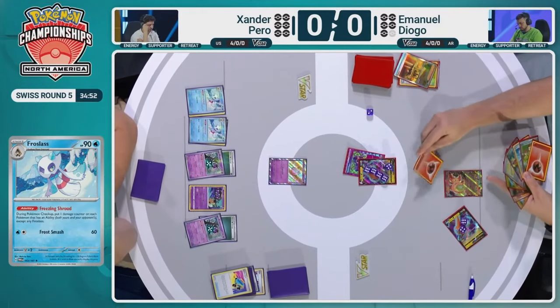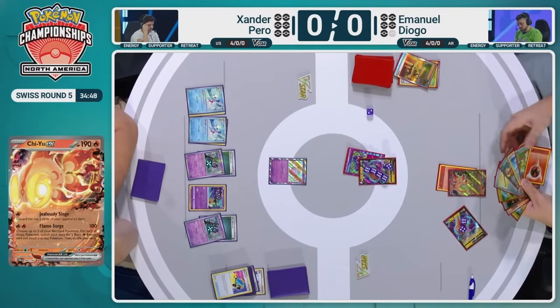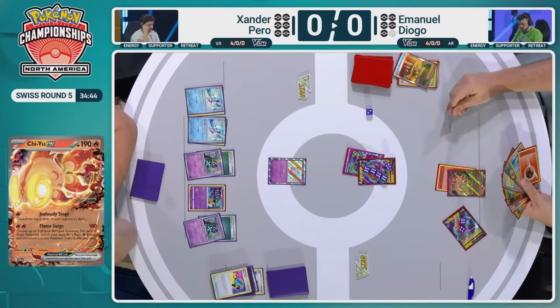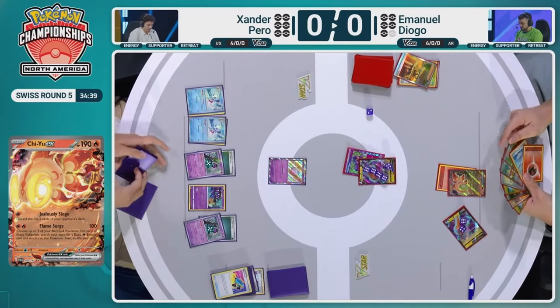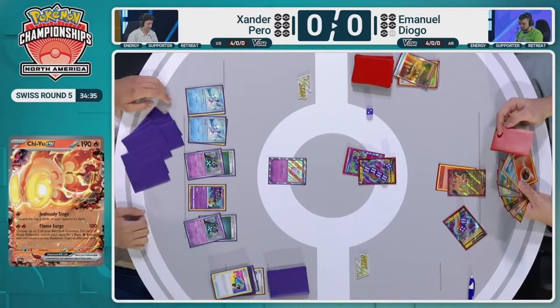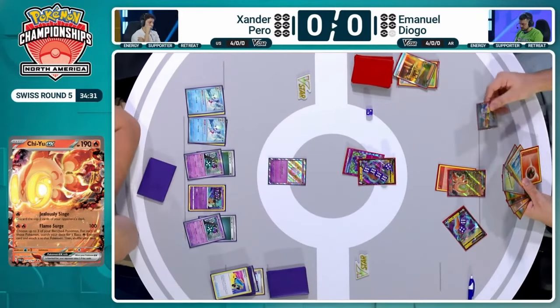Will Emmanuel choose to Penny that up? I don't think I see a Penny in Emmanuel's hand. We're going to see the Miss Fortune Sisters perhaps get played — we could see an Iono as well. That is Miss Fortune Sisters — the rainbow card. Emmanuel is actually ahead in prizes, so we cannot play the Counter Catcher at this point in time. It was a while ago that prize card was taken, but it is not currently active.